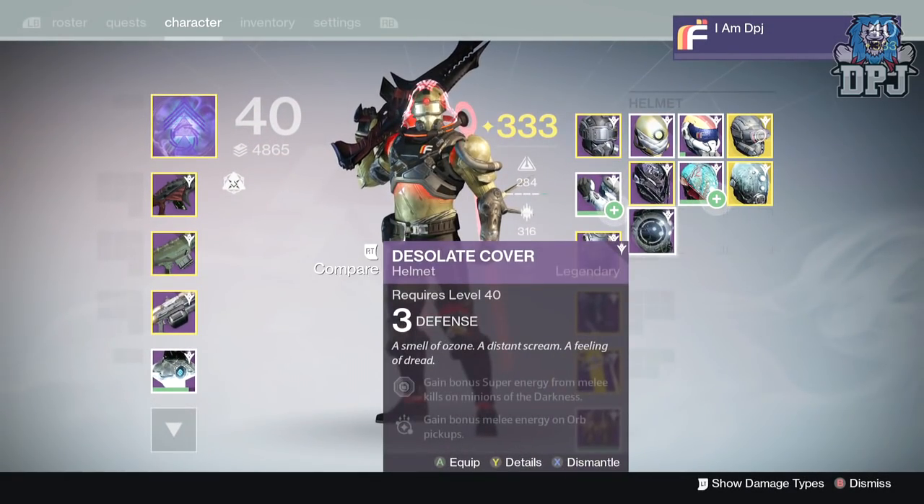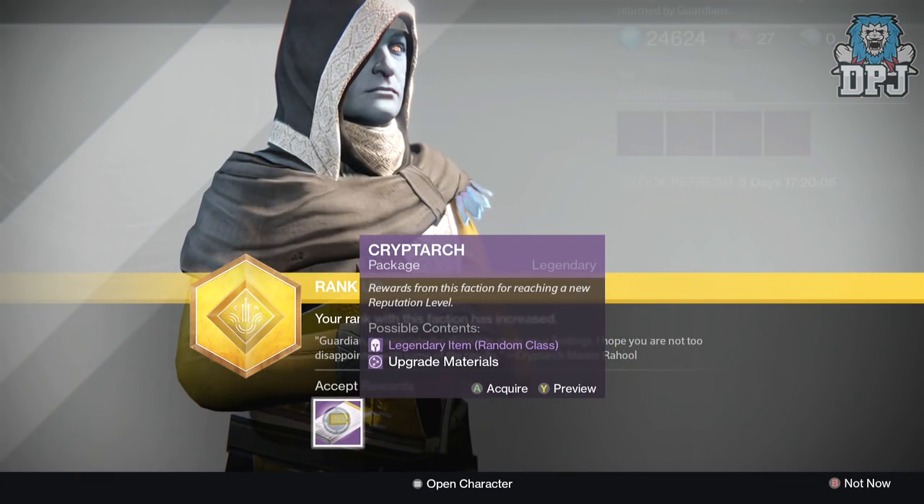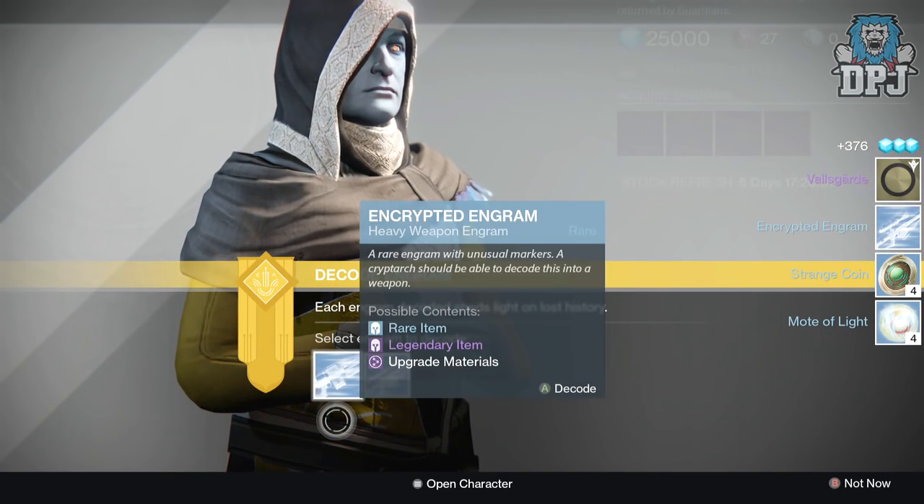Next up, my Cryptarch rank 190 package — and epically I got the Val's Guard shader, which is my favorite in the game so far. Yes, I know I have a messed-up taste.